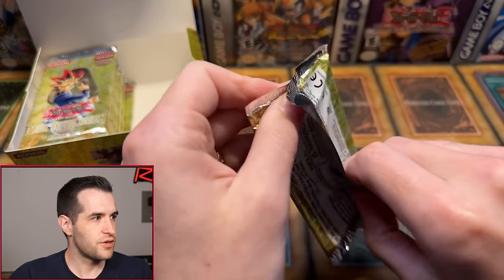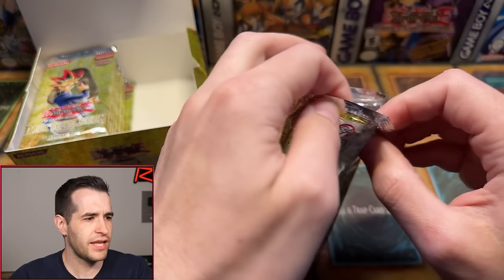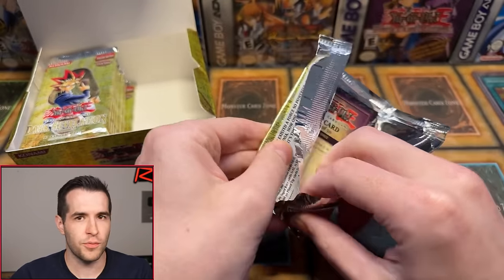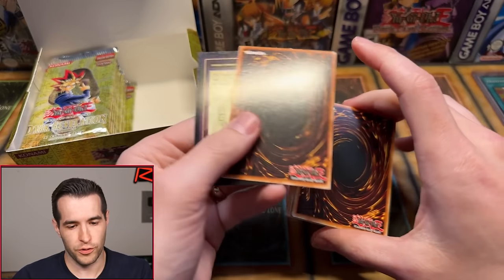Dark Revelation Volume 1 — let's see what we can get. Hit that like button, we're almost at 200 likes. What's the chase card from this set? Dark Paladin is good, Exodia Necross is good, Breaker's good. Reaper is the best rare. It's a lot of good stuff. No Pot of Greed in here unfortunately — we have pulled three foils so far.